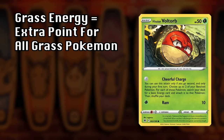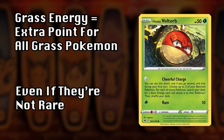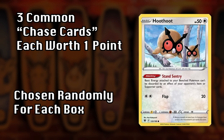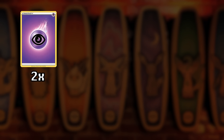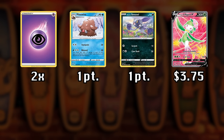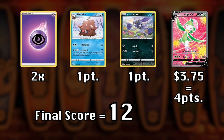Each week we'll also spin the Wheel of Energy to determine this episode's type advantage. If the energy in your pack matches the type advantage, your entire pack gets a two times multiplier, and you get an additional point for each mon of that type in your pack. There are also three randomly chosen common chase cards worth one additional point each. So if your energy matches, you pull two chase cards, and your rare card is worth $3.75 — rounded up to four, plus two points for the chase cards gives you six, times two for the energy — final score is 12.